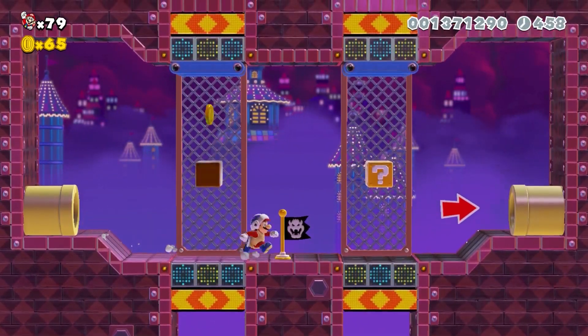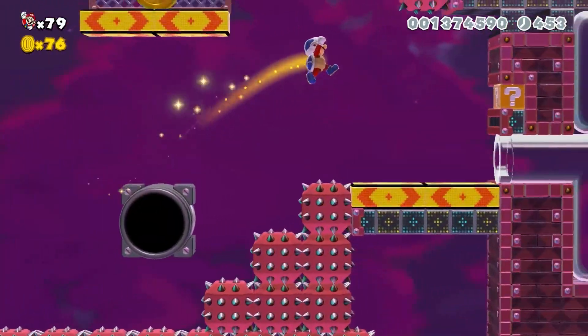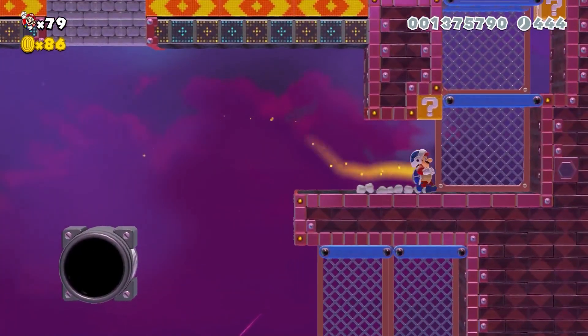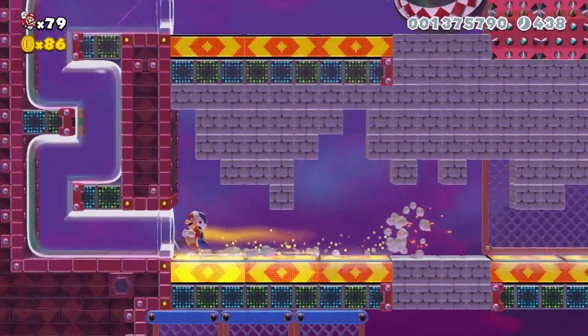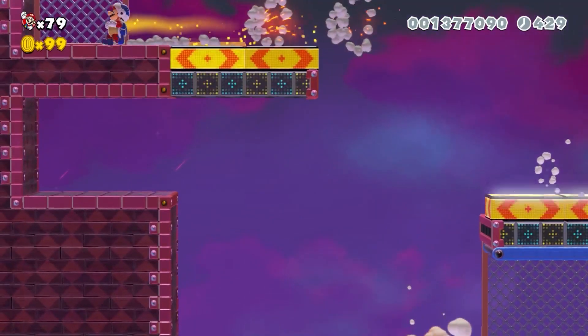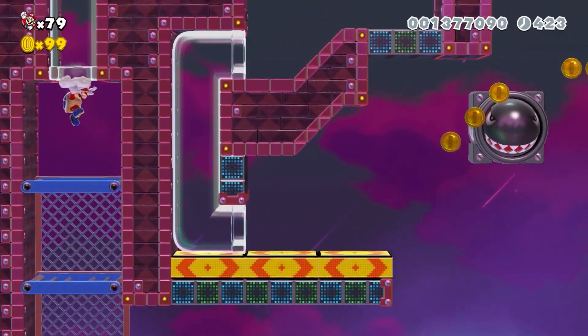We're in the pipe. The first checkpoint. This is nice. I'm liking this a lot. Don't hit this bullet bill. Yeah, we're moving. The bullet bills are destroying everything on their path. All coin to 80 lives. Very close.